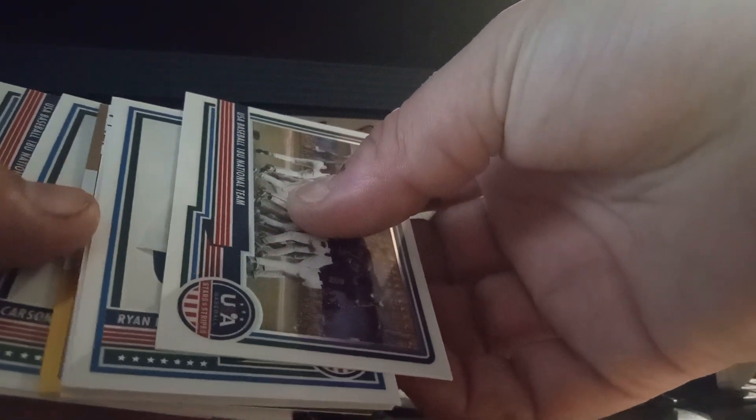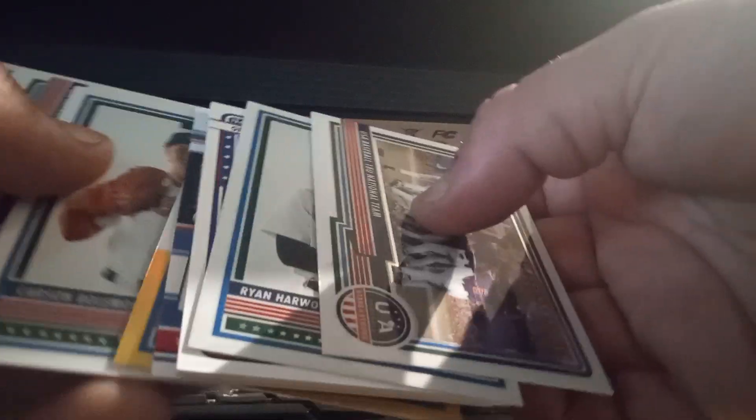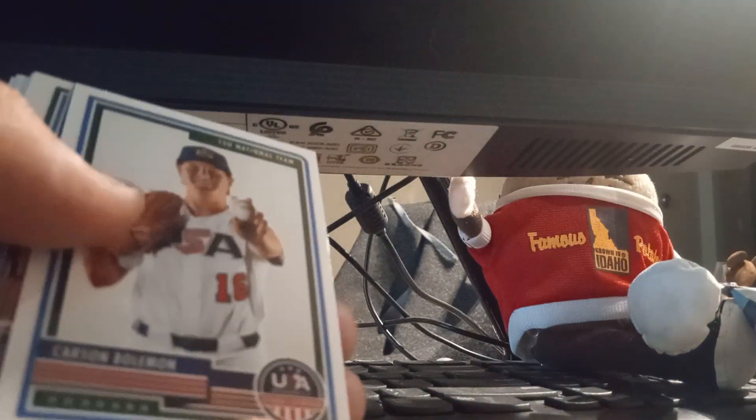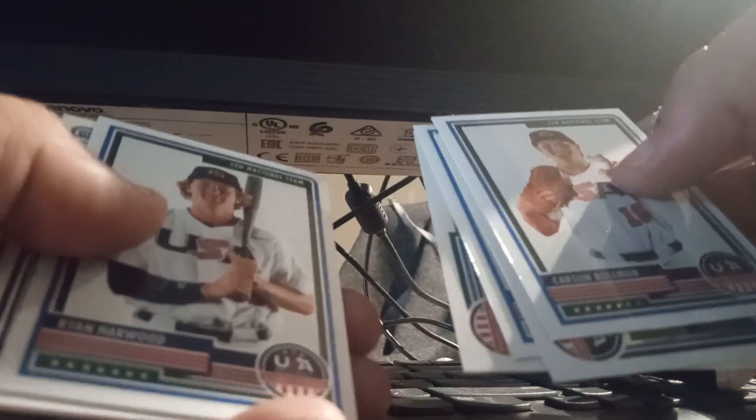Alright, second Stars and Stripes pack — I know how to open it now. Looks like there might be a gold or something in there, and maybe an auto — two things in there. Let's go: Carson Bowman USA Baseball 18U National Team, Ryan Mitchell USA Baseball 18U National Team, Ryan Harwood — there we go.